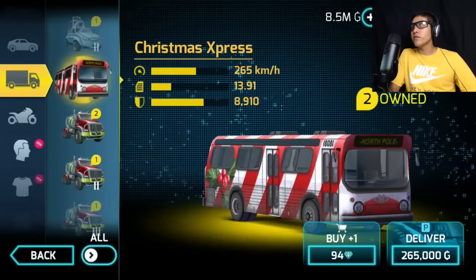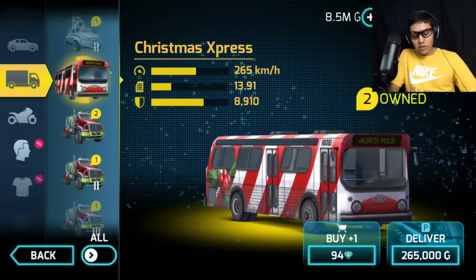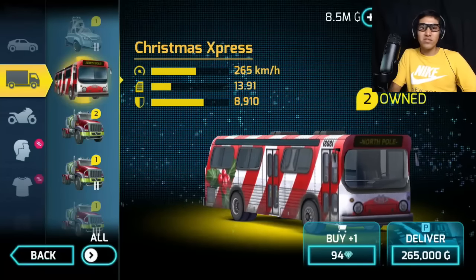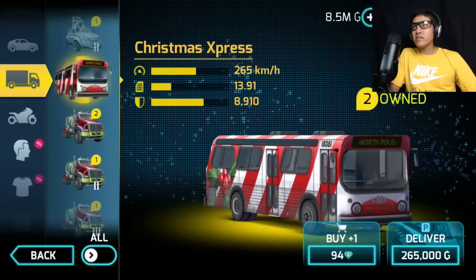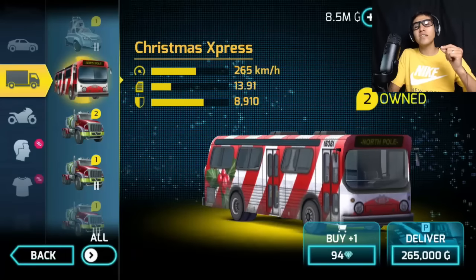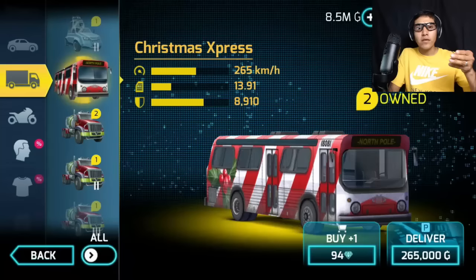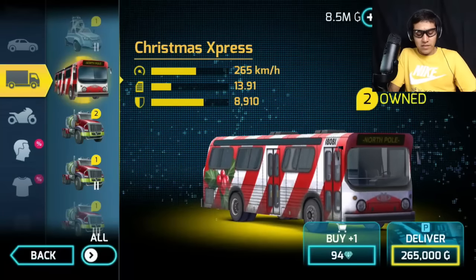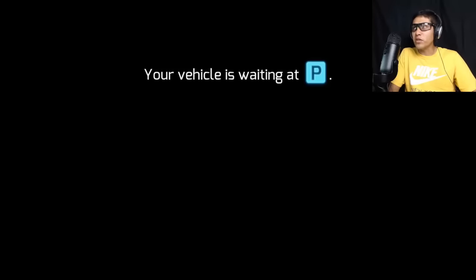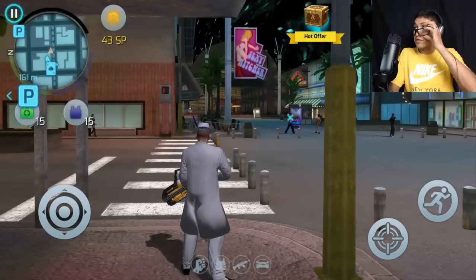If you don't have this one, it costs 94 diamonds, or you have to unlock it from the box. It costs 265 in virtual currency, which is not that expensive. When you play the events you get diamonds and virtual money, so play the events. Let's deliver it and appreciate the beauty of this bus.